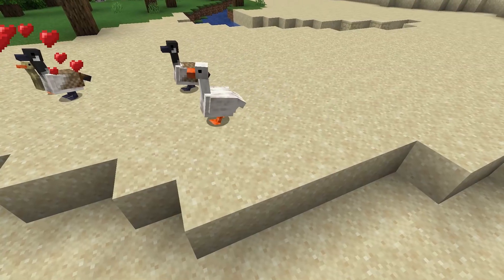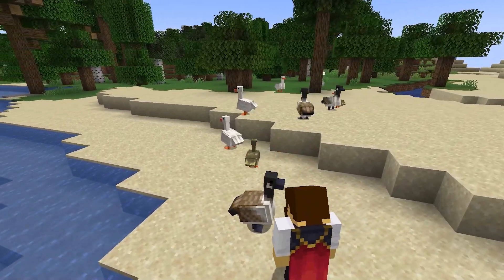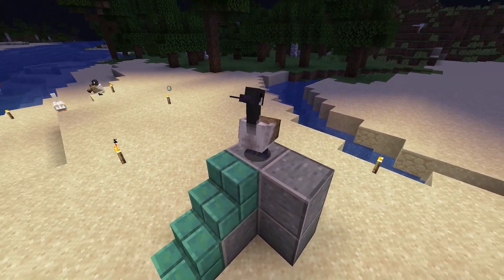The goose is a sneaky feller. They can also be bred with seeds, but additionally they can be tamed with kelp. The tamed goose will follow you around, and you can even make it sit with this adorable sitting animation.